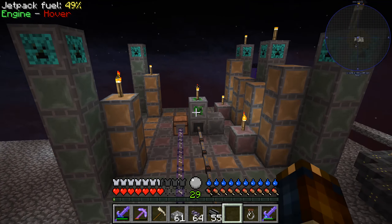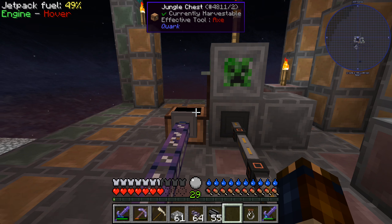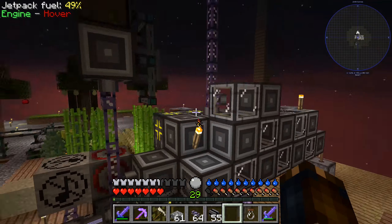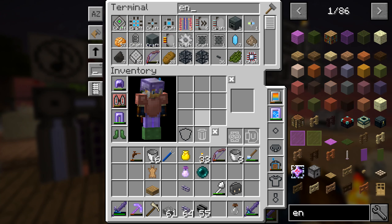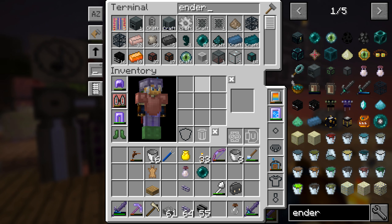We also have this thing over here producing ender pearls for us. They're getting put into this chest and pulled into this massive ME system over here. Let's take a look — ender pearl — we have 88 ender pearls. Feels so good.